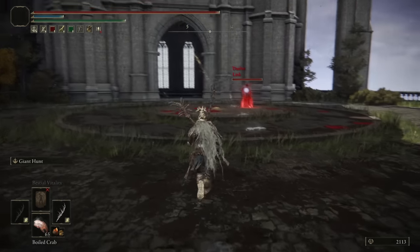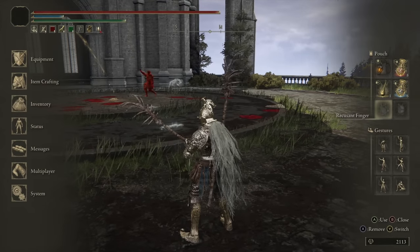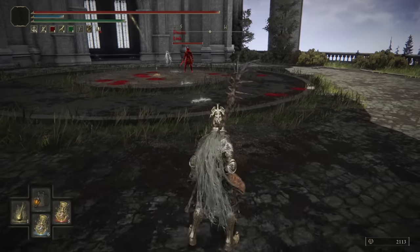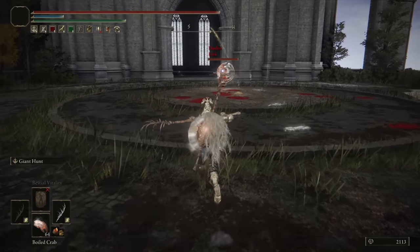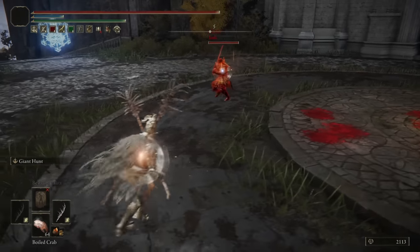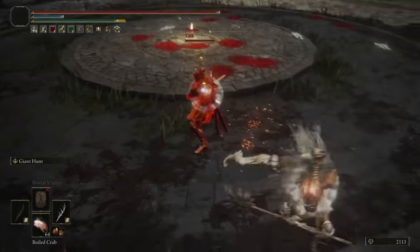Moving on to our next opponent, we have Link. Link has a great sword in hand and a great sword on back. We're using Giant Hunt, and I also have a lightning infused spear this time around — wanted to try it out, see the damage difference. The Keen one gets really great scaling.